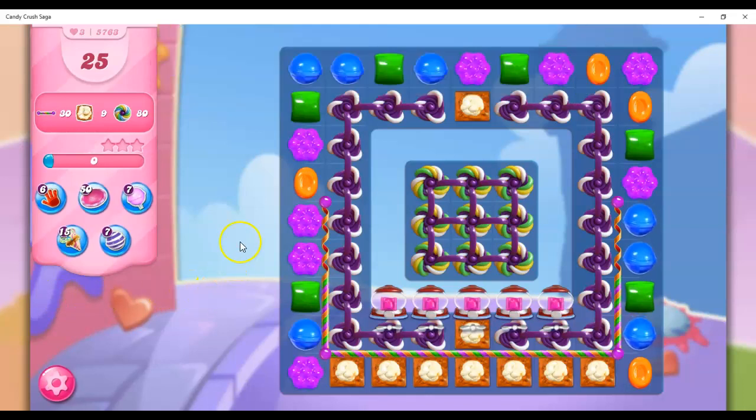Hi friends, this is Susie, your Candy Crush Guru, here to help you solve the puzzle of level 5763, where we have 25 moves to collect 30 candy curls, 9 popcorn, and 80 rainbow twists.